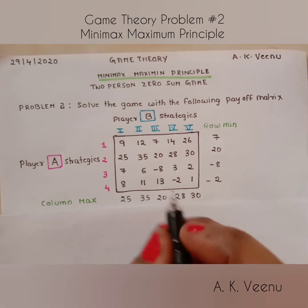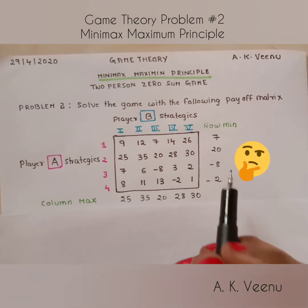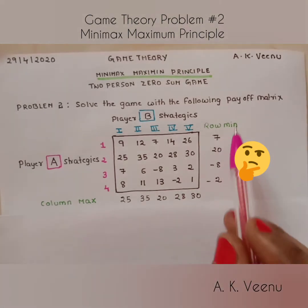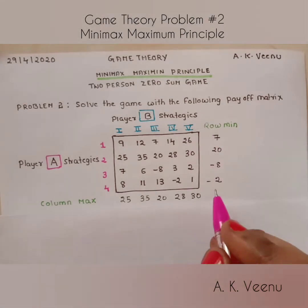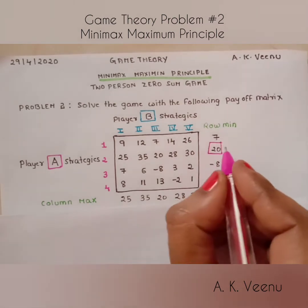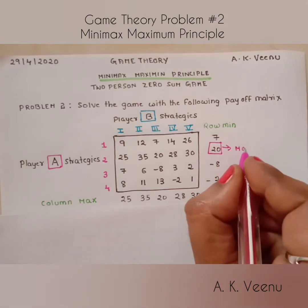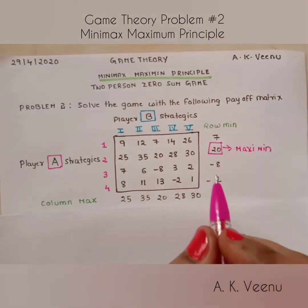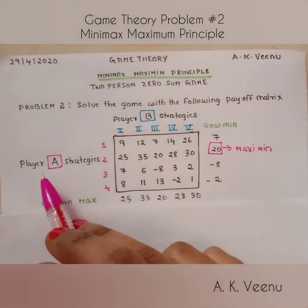Now let's look at the row minimums and ask: which is the greatest number of them all? The answer is 20. So let's call it the maximin. The idea is to maximize the minimal profit of player A.